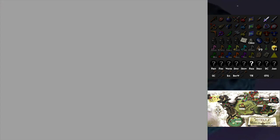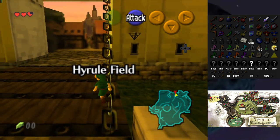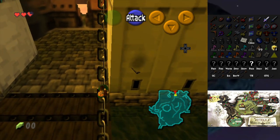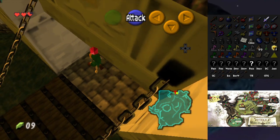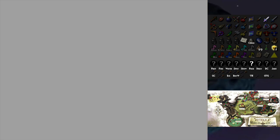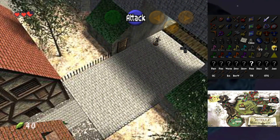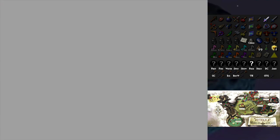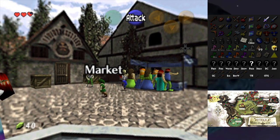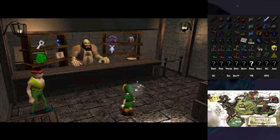Someone told me yesterday that they were playing Ocarina of Time in VR and it took quite a long time to walk across Hyrule Field just once. I can't imagine doing that in a randomizer — you'd have to walk so much for so long. It would probably be good exercise. I need more exercise anyway.